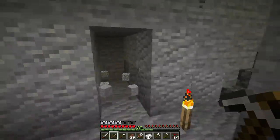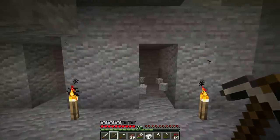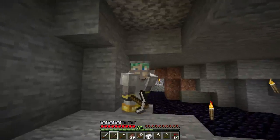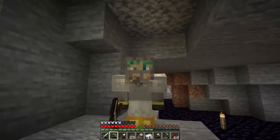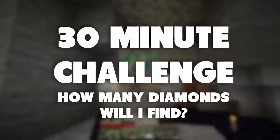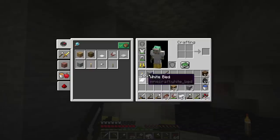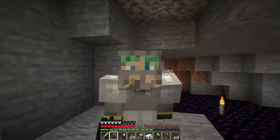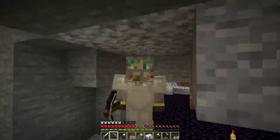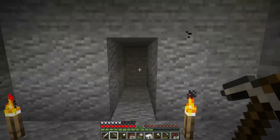As you can see, from each hallway you can see one through six blocks over, with no overlaps. When you do this you'll usually find a lot of redstone, lapis, and coal — lots of good stuff. I'm going to do this for about 30 minutes real-time. Take a guess how many diamonds I'll find. I have a plain iron pick, no enchantments, no Fortune. Wish me luck — y12, 30 minutes, here we go.